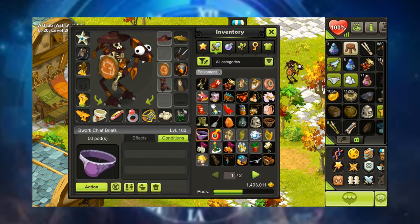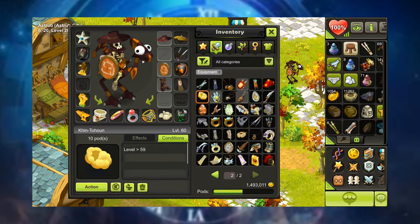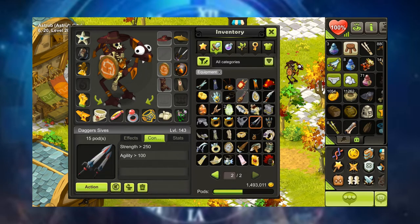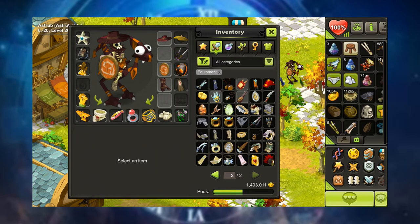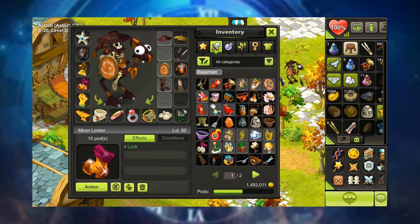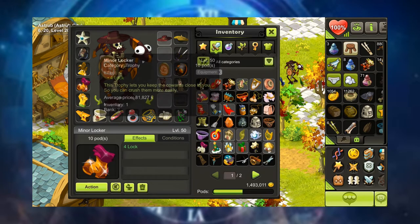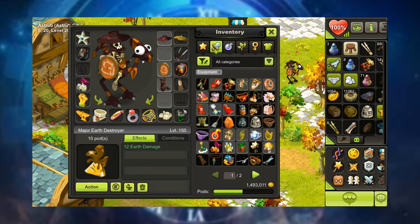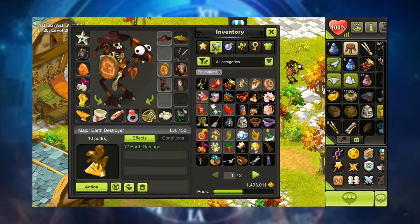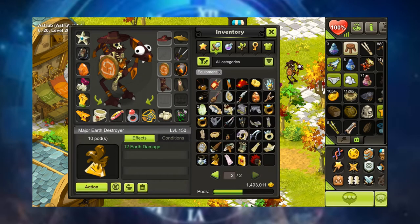Stuff like hats, cloaks, rings, amulets, boots, and Dofus are pretty self-explanatory — there are items with various stats and you just equip them into their respective slots. I want to quickly mention trophies. These are weird items — in a more traditional RPG they'd be described as accessories, but overall they're just another way to push your stats, and they plug right into your Dofus slots. I have no clue why they go there, but that's just where they go.